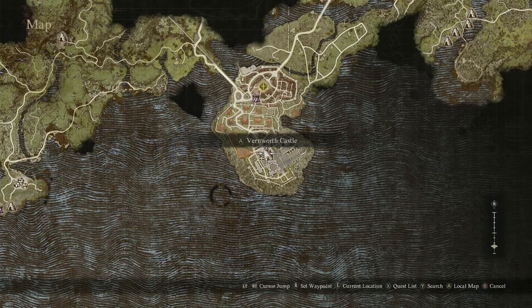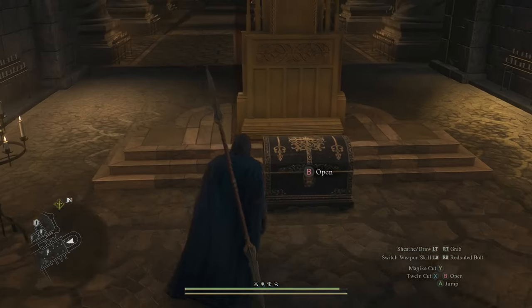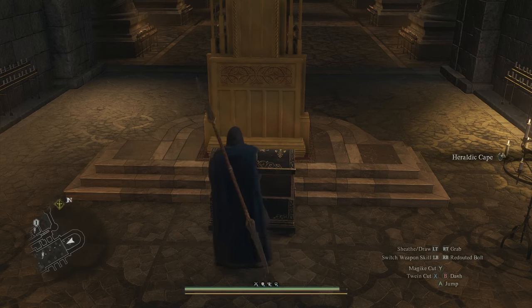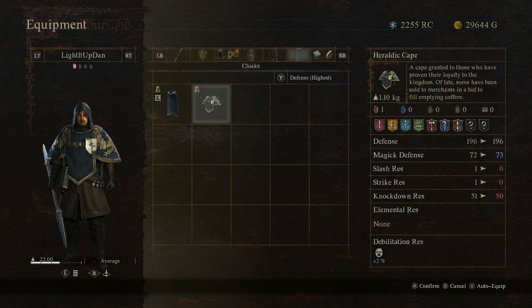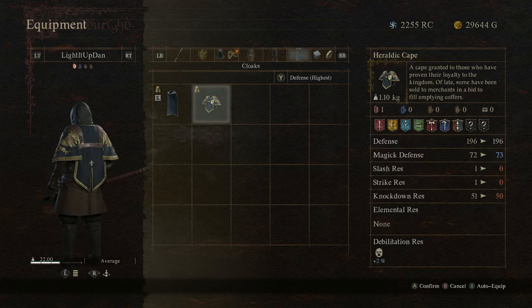Next up, whilst we're here, let's quickly head into Vernworth Castle, located towards the south side of the capital, and head on over to the audience chamber. Right at the back of the large throne is a chest containing the heraldic cape. This isn't anything special, but if you or your pawn don't have a cape, it's a good starter option and looks pretty cool.